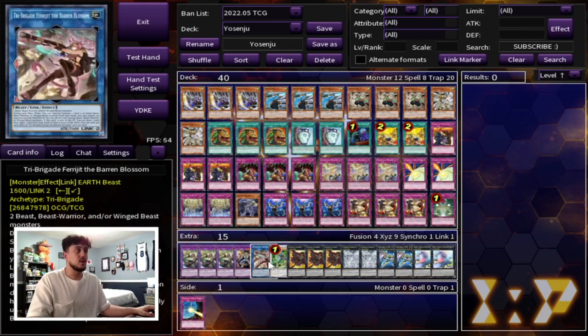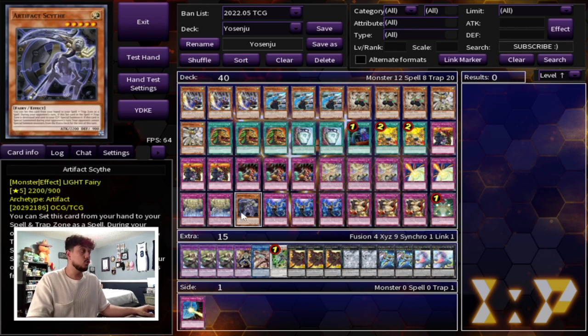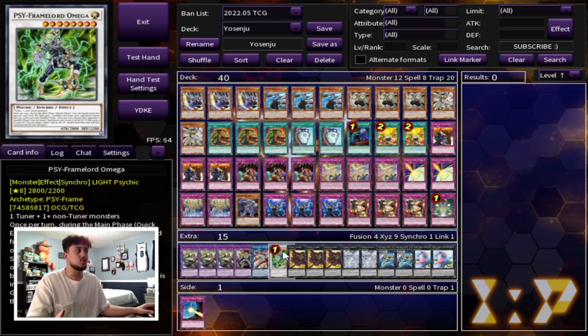Then we're playing one Ferachi and one PSY-Framelord Omega. You might be wondering why are you making Ferachi or Omega? Well, you're never actually going to be making them on the field. They actually are pretty good Punishment targets — if you send Ferachi off of Punishment, Ferachi has an effect when it goes to the graveyard where you can draw a card and put a card to the bottom of your deck. So if you happen to draw your Scythe, you can put the Scythe back into your deck, and you get to draw a new card. Omega has an effect in the graveyard where you can target another card in your graveyard and shuffle both back into your deck. So if you lose some of your Yosenjus, you can put them back into your deck and have more resources. It kind of helps you resource a little bit better.